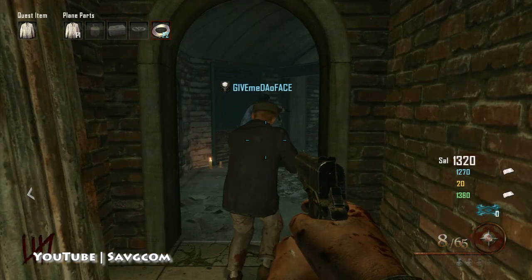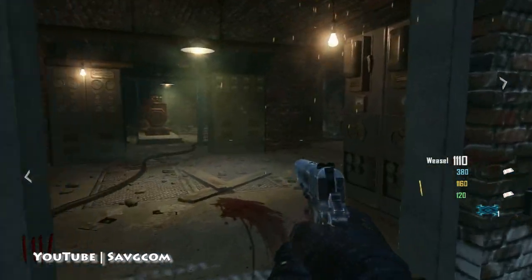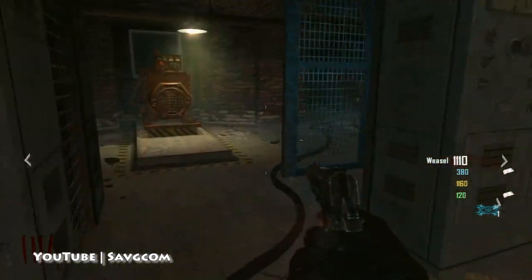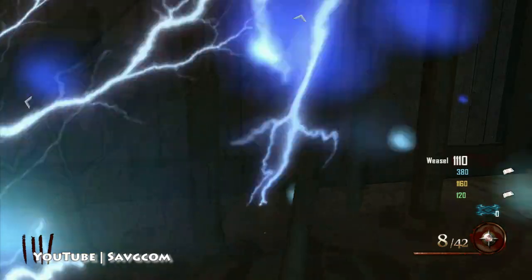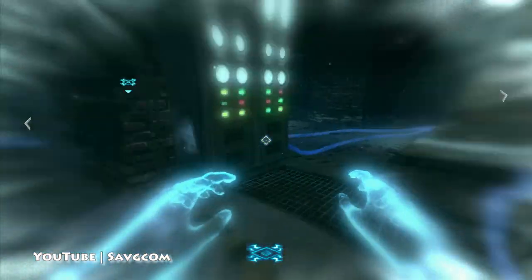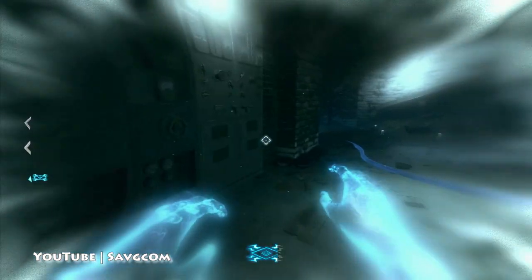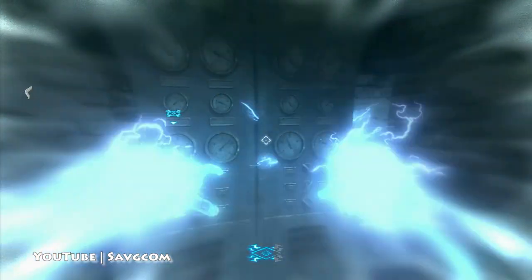Now we're going to actually turn the power on — that's pretty much the next room in the next little area. What you do for power is there are three controllers you need to overload; they all go into the generator, and you have to be in Afterlife. Two of the generators are right here, and one of them is inside a side Afterlife area. Shock that, come around, shock here, and then go in the back corner for the final shock. That takes care of it and power is on.